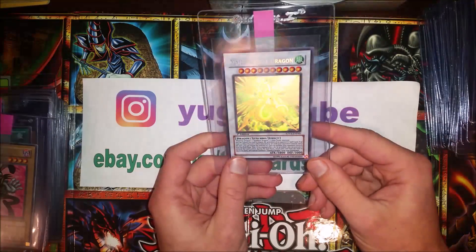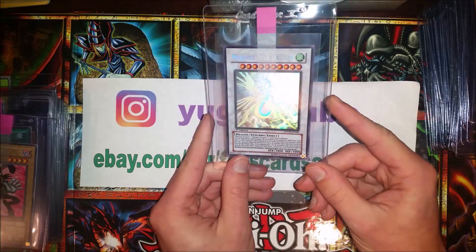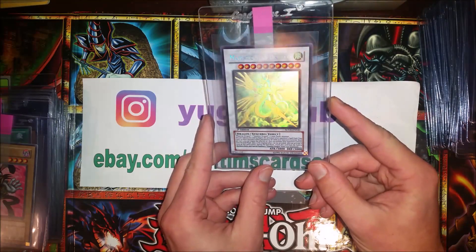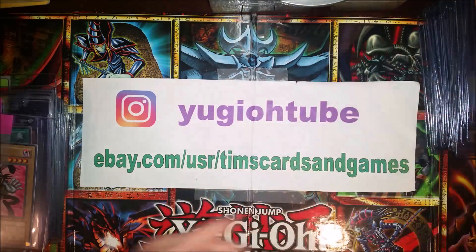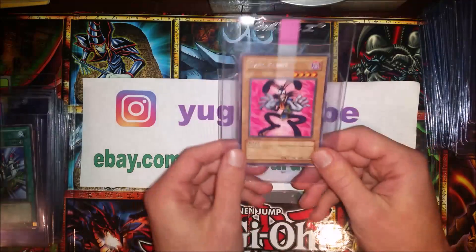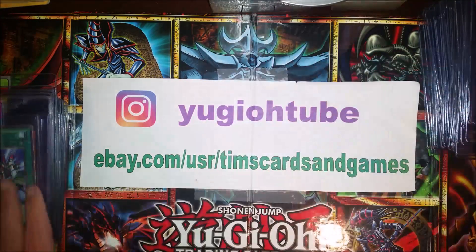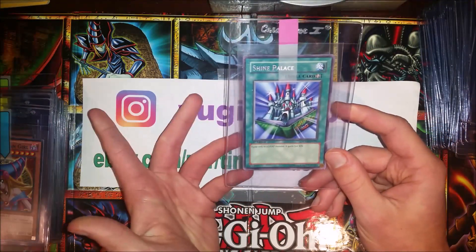And here is a Ghost Rare Majestic Star Dragon — pack pulled by myself, actually in one of my videos. Check it out. Pretty sweet card. Pop 1 right now — could this be a Pop 2? Quite possibly. And some SOVR again: Dark Rabbit Rare, Pegasus card — pretty cool, I just like it. Same thing with Shine Palace — pretty cool looking card, I just like it.